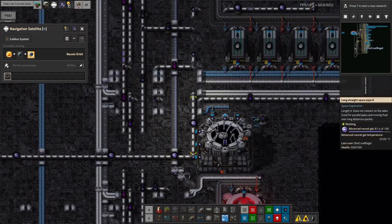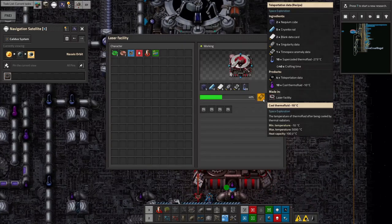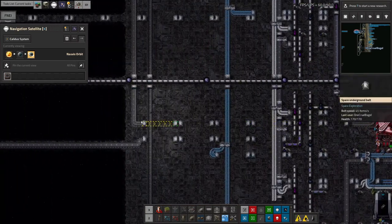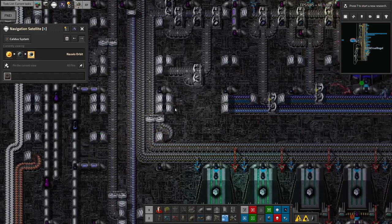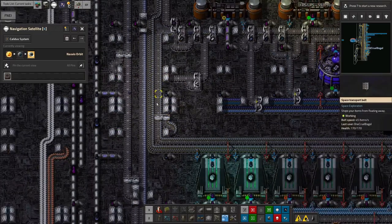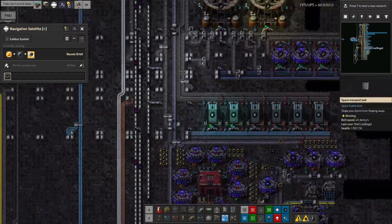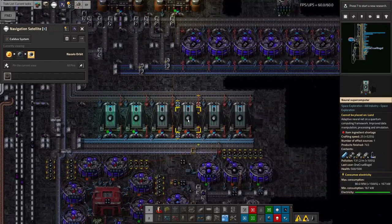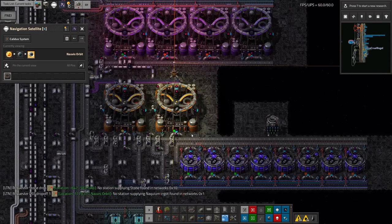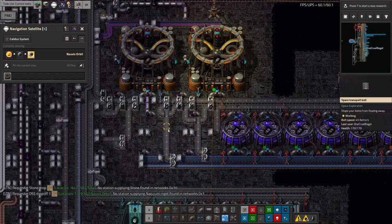The next one is making teleportation data. This one was tricky because it requires the singularity and time-space anomaly data, which you need to bring down from all the way up here where they're being used for Deep Space Science 2. Conveniently, the way I happened to have set this up, they were on the same belt, so I've just got a splitter in here to pull them off, send them down to be reused, and the remaining ones come over here to be made into Deep Space Science Packs 2. We don't have enough of these - we need to make them more quickly. Again, that is due to a shortage of Naquium cubes being used for this step.